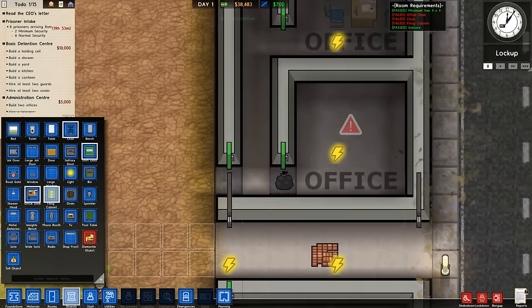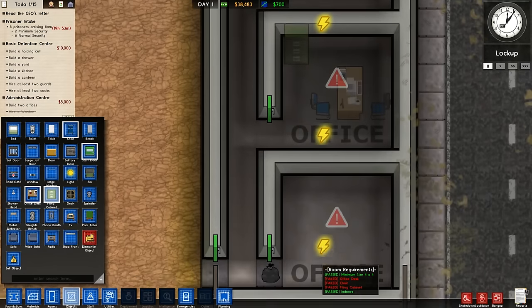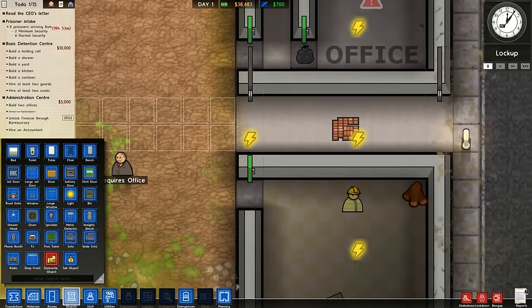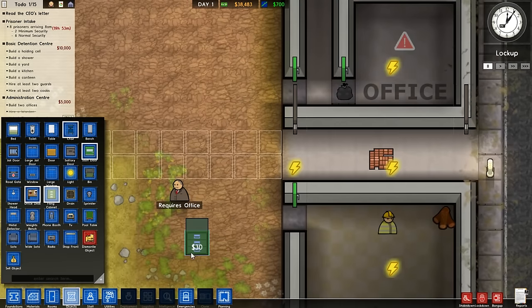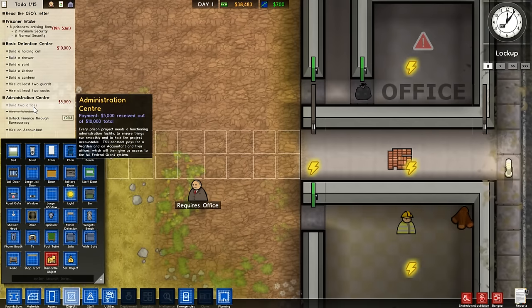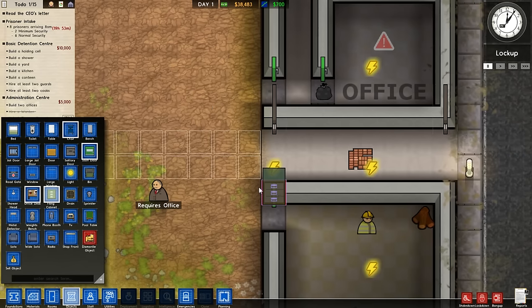Now we can let this run. These guys are going to get on and finish off these jobs. I'm going to pause for a second because while I want that done, it's only a relatively small amount of work — they'll do that very quickly. I want them to get working on the next room I'm going to put in.